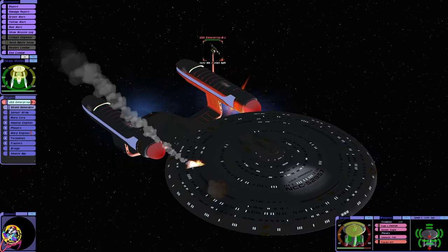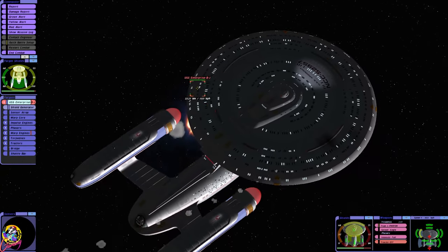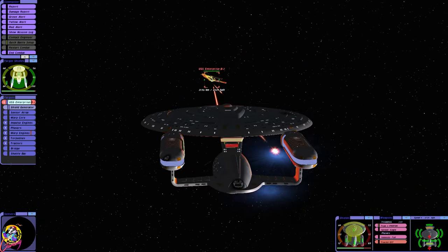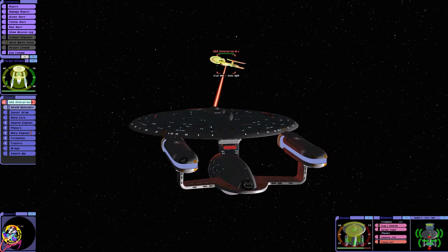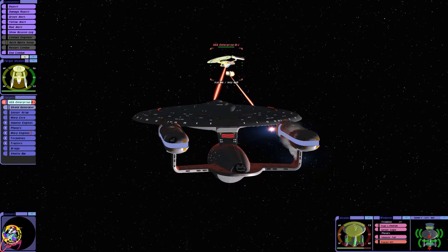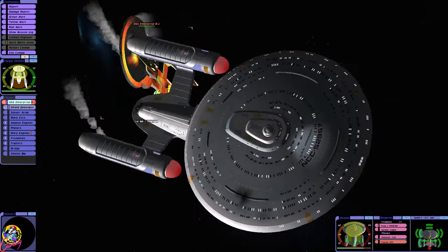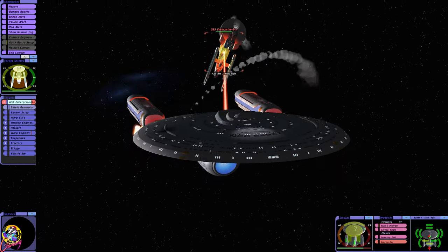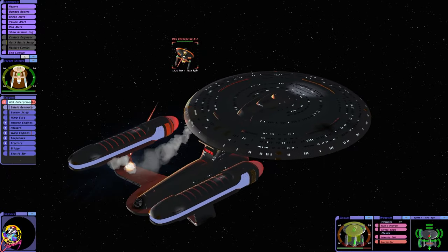The Enterprise B very much looks like a warship, where the Ambassador to me doesn't come across that way, and neither did the Galaxy class — but they were built at different times with different things in mind. The Enterprise D was very much exploration-focused, with a battle bridge of course. But when you look at the Enterprise E, oh my gosh, that thing is definitely a warship.